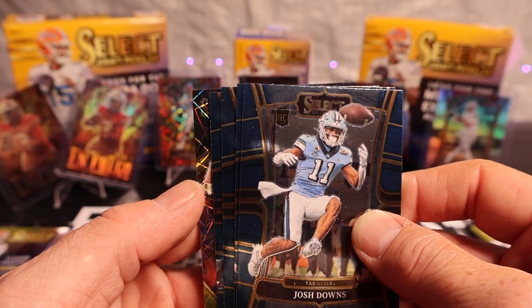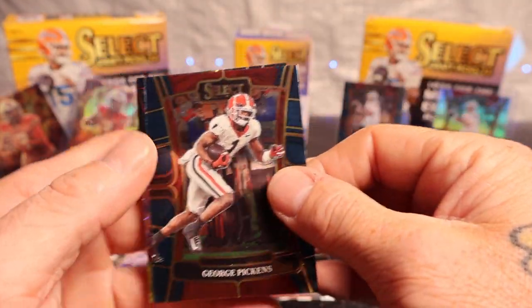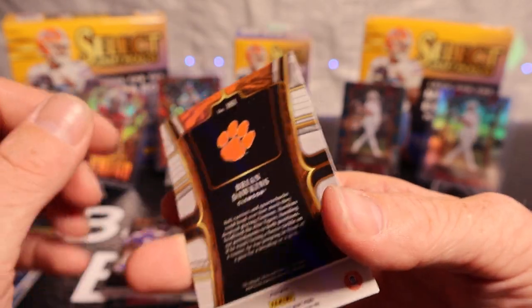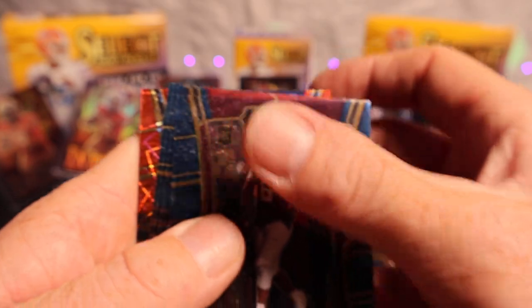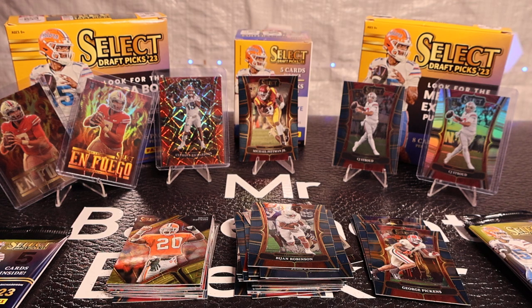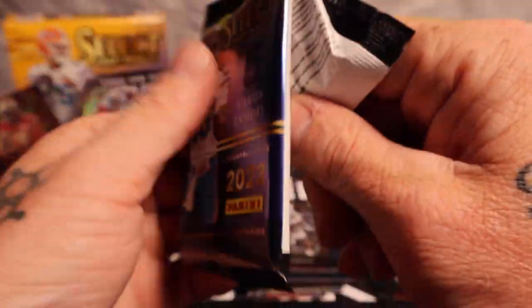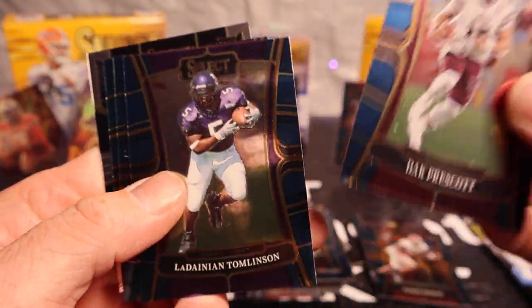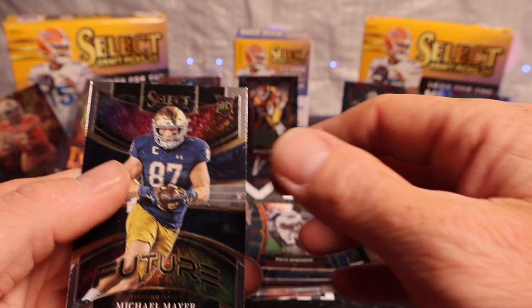We do got the gold lasers back here — blaster exclusive: Josh Downs, George Kittle, PJ Robinson, George Pickens, and Brian Dawkins on the blaster exclusive gold lasers. I don't even know who PJ Robinson is. Will Anderson Jr. and Jared Goff on the red lasers — it looks like just card residue but it's all over them. Dak Prescott, Daniel Thomason, Kaylee Ringo, Mike Allstott, Michael Mayer on a future insert.